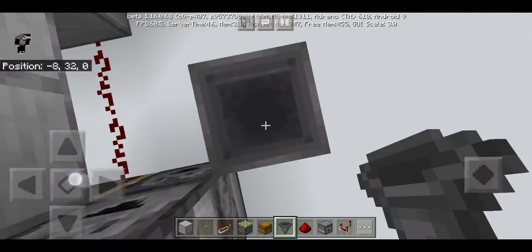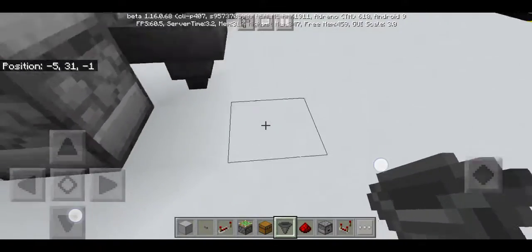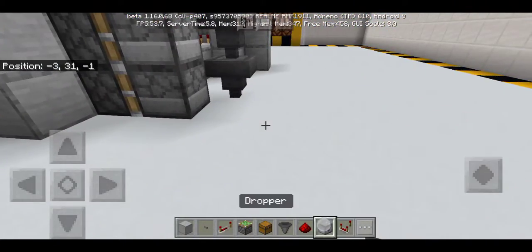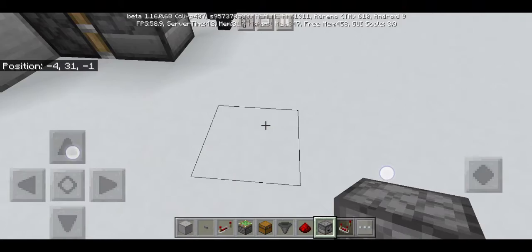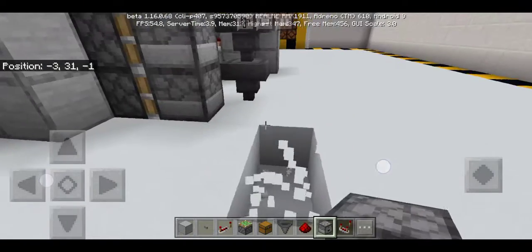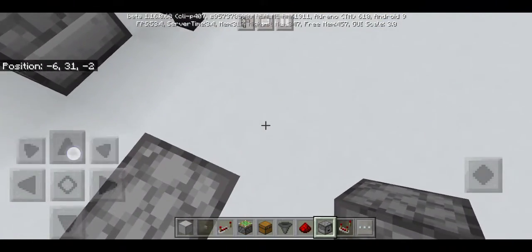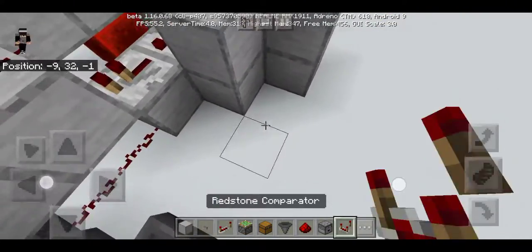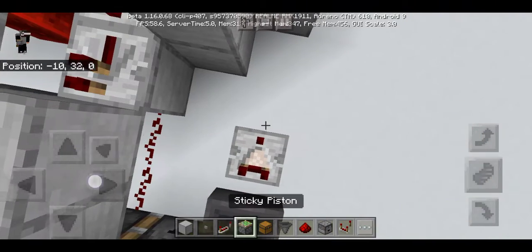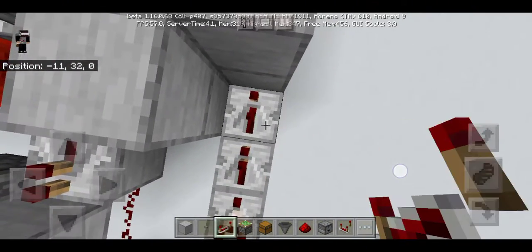Put three hoppers right here, and put a dropper right here — make sure the dropper is facing you. After this you must put a redstone comparator, a redstone repeater.